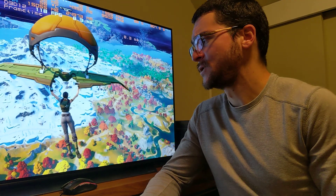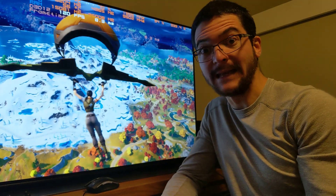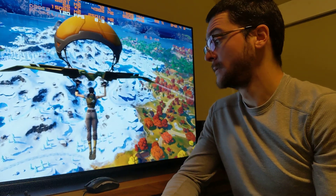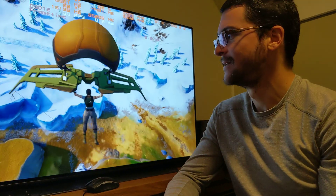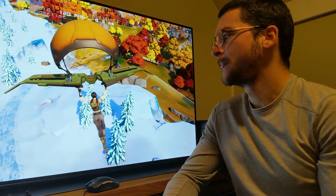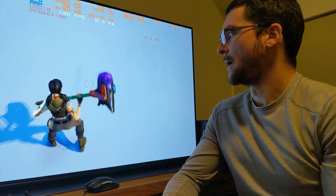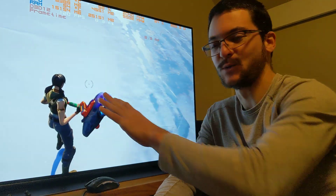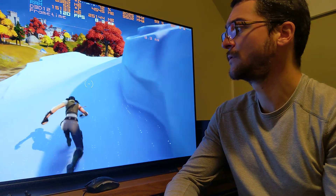It looks bright. I measured here on the snowy area — the full screen brightness with white was 120 nits, a little bit more, 125. That's very good. As you can see, we can get the full screen white, which is insane. It looks very bright. 120 nits for SDR is very, very good because OLED Motion Pro High reduces the full screen brightness. So measuring 120 is excellent — everything is visible, the colors pop, everything looks beautiful.